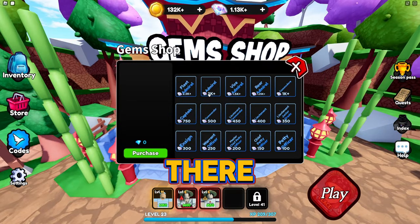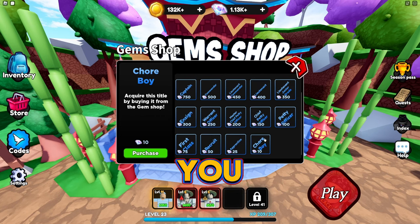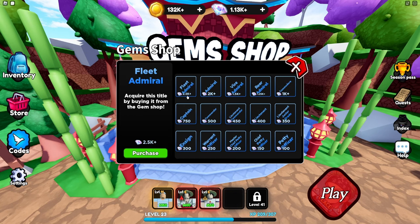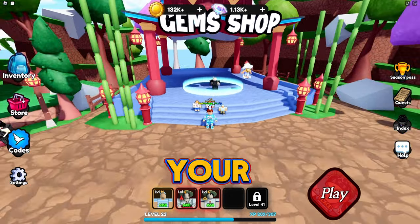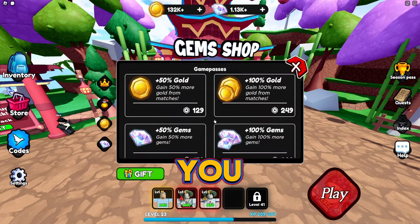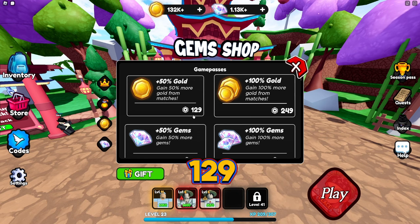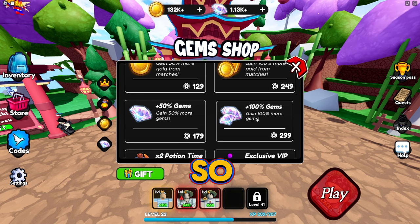In the gem shop you can get titles — you used to be able to get units but that's not there anymore. For example, you can acquire different titles. If you go to your shop, they do have some game passes: 50 gold for $1.29, 100 gold for $2.49.